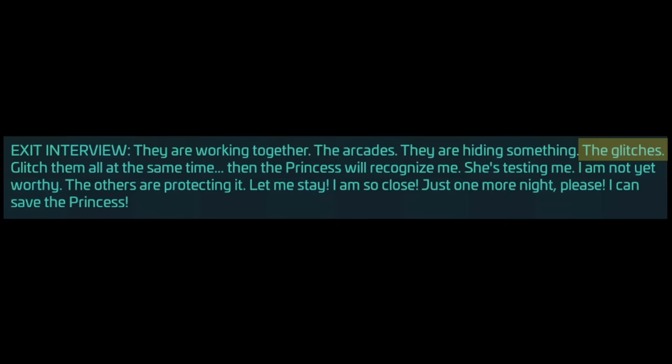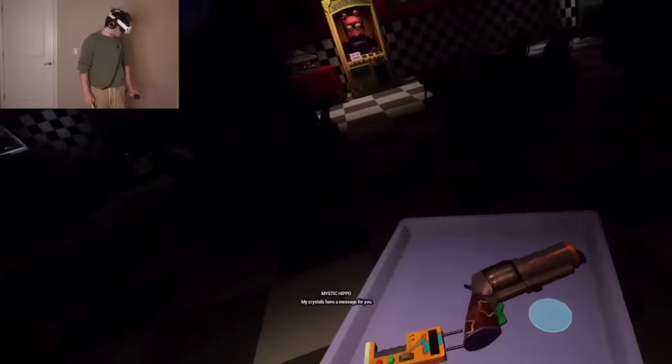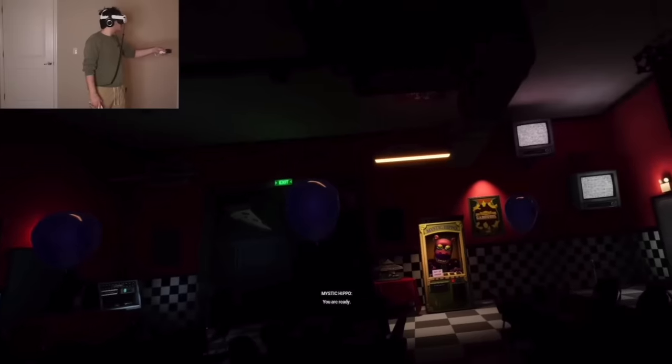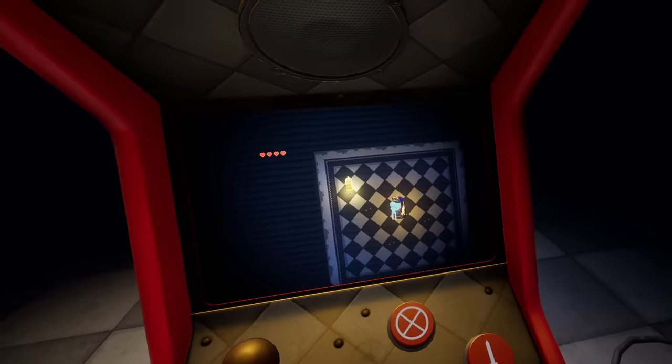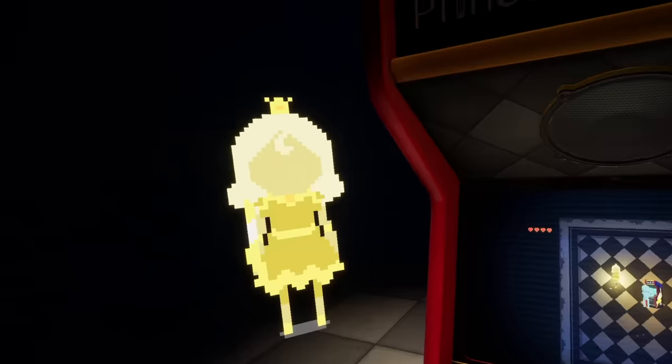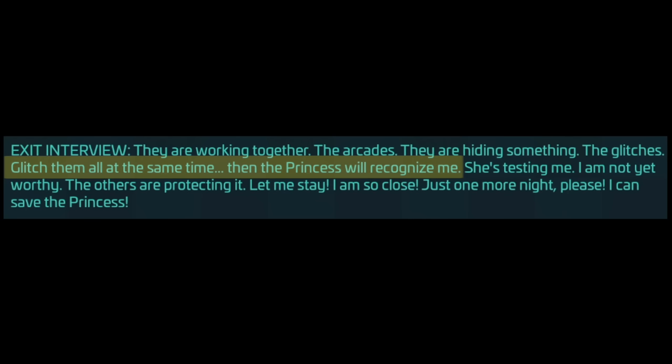One of the reasons I believe this is because Cassie's dad said: 'The glitches. Glitch them all at the same time. Then the princess will recognize me. She's testing me. I am not yet worthy.' And once we get to unlock the room with Princess Quest 4, Mystic Hippo says, 'You are ready.' And when you beat the 2D version of Princess Quest 4, the princess finally recognizes us — just like how Cassie's dad said she would.